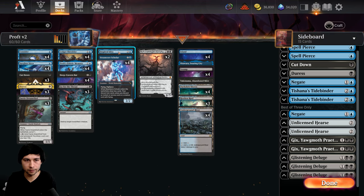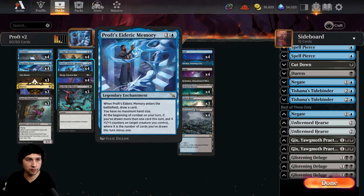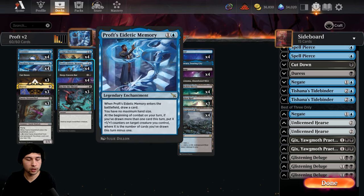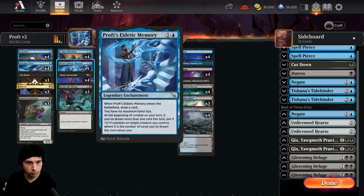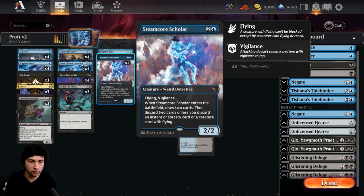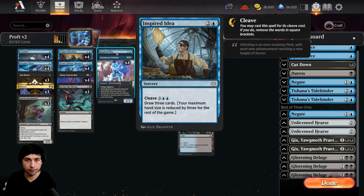Oh yeah, I forgot one last thing for the main deck — Inspired Idea is interesting, and it's been good actually. The maximum hand size is reduced, but it does not matter if you have the memory because you have no maximum hand size. 3 mana draw 3 is ridiculous. The fact that you can get +3/+3 on a potential bat, on a potential vigilance flying creature, is absolutely insane. With so many cheap spells, this much mana efficiency in a card draw spell is just so good.